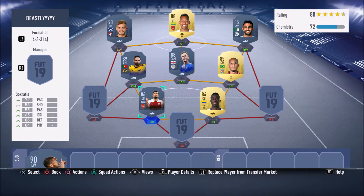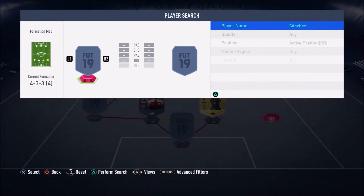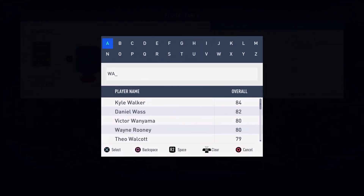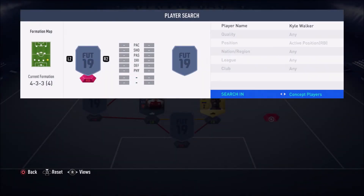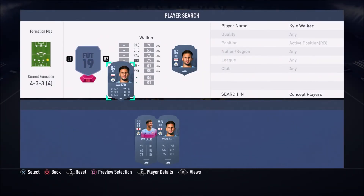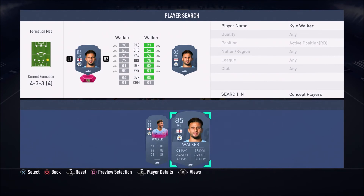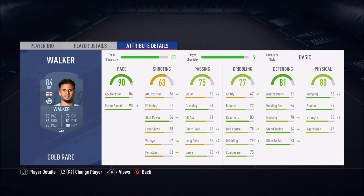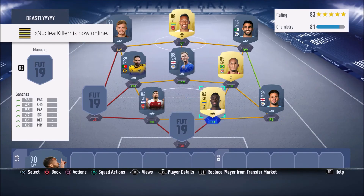In the right-back position, we have your boy Kyle Walker, the Manchester City man himself. A very nice, overpowered right-back card to use in FIFA 19 — very cheap — and he just gets the job done. He's very fast, with 84 stand tackle, 83 slide tackle, and 89 stamina, so he'll still be very fast at the end of the game as well.